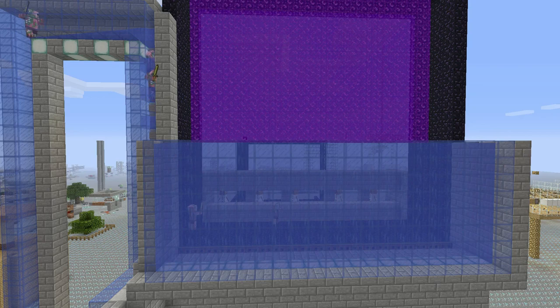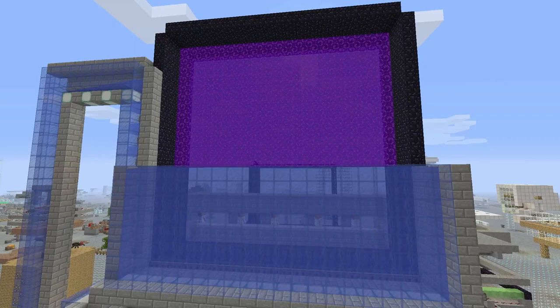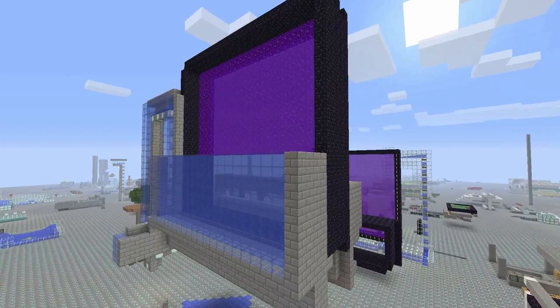Welcome back. My name is Alpha Mike One. Today I'm going to show you a fully automatic gold farm that is slightly more efficient and a lot more fun. The first thing you're going to notice is this blue water curtain in front of the portal that allows us to see right through the purple swirly-durly so we're not missing any of the action.